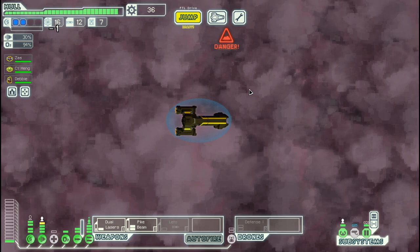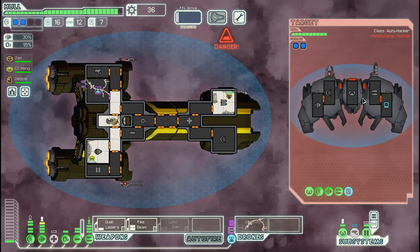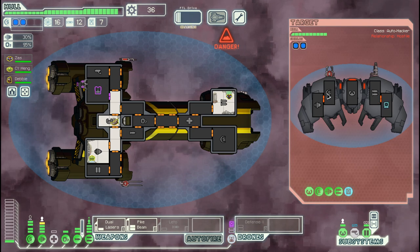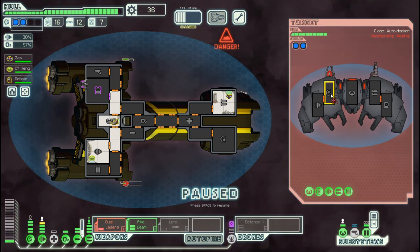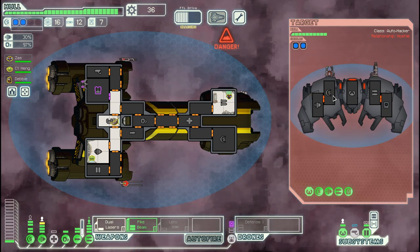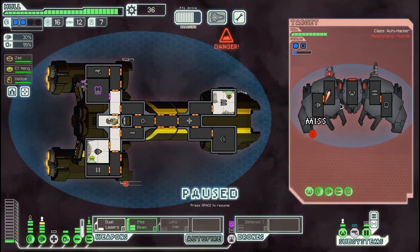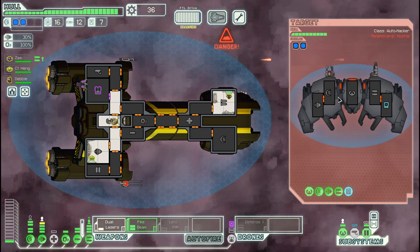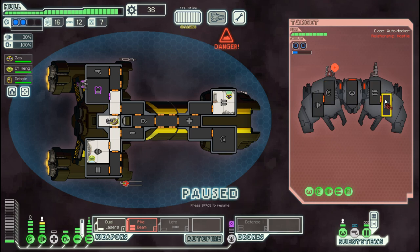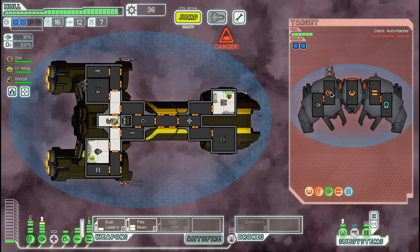Let's just stock up on fuel here and buy one more power. Then let's come up here. We need to get both the shields down for our pike beam to work, which can be a bit tricky with the evasion they have. So at least we managed this far.